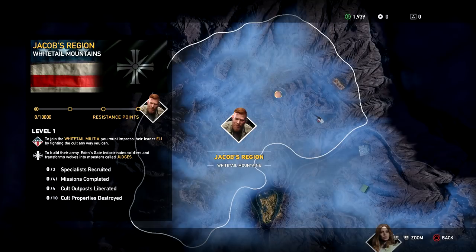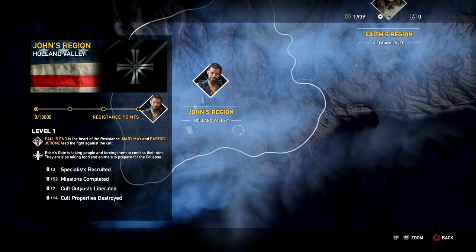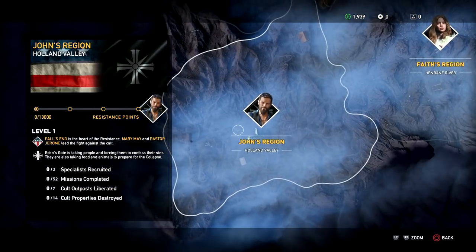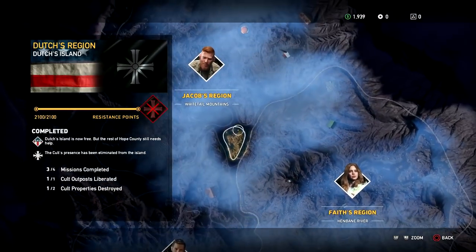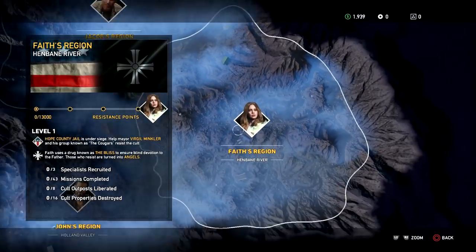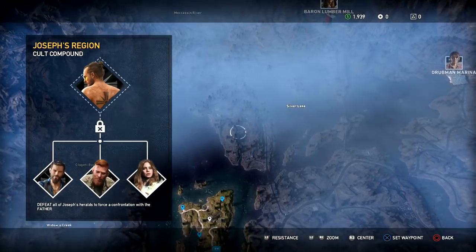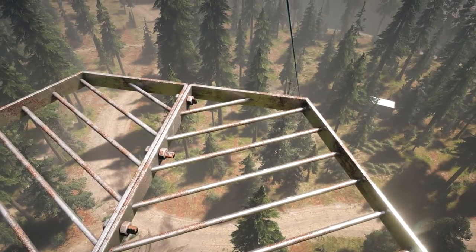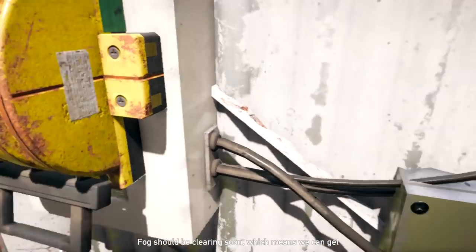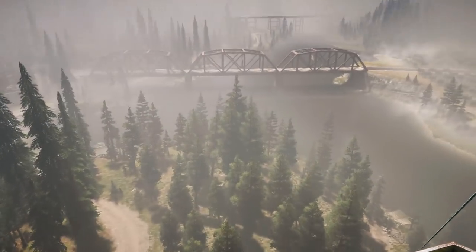It doesn't really matter who I go to first. The goal is to build up enough resistance level in each region to eventually take them out, and once we're done with the Seeds we'll get to Joseph himself. His compound is right here — we'll unlock that later. Dutch on radio: 'Fog should be clearing soon, which means we can get you off this island — sit tight, shouldn't be much longer.'